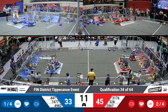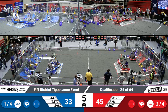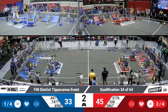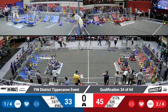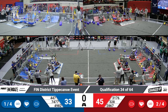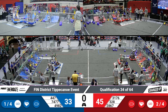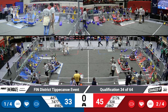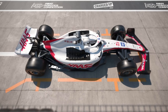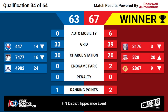Both teams sitting proud and pretty, waiting for this match to terminate as they're happy with their current standings. And that was the end of qualification match 34. We're about to see how these scores total up. Here are your scores for qualification match 34. The winner is the Red Alliance. The score is 67, a difference of only four points, taking home two ranking points.